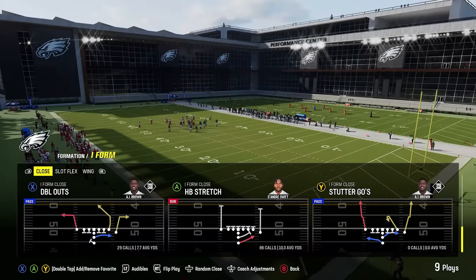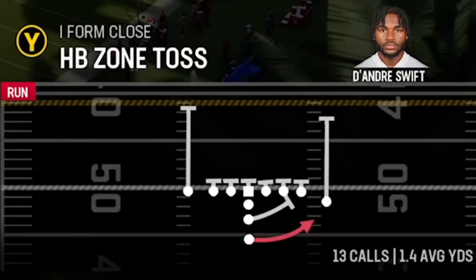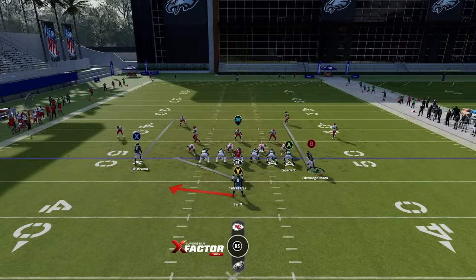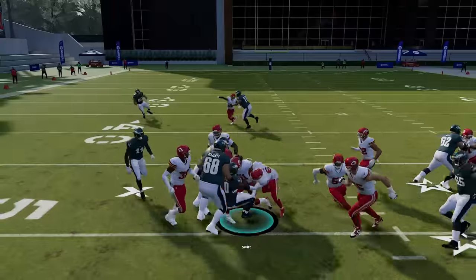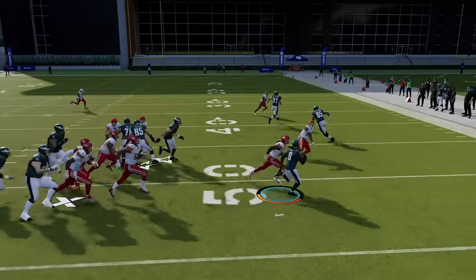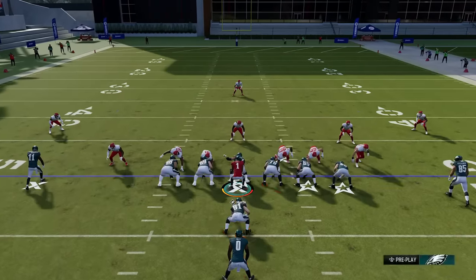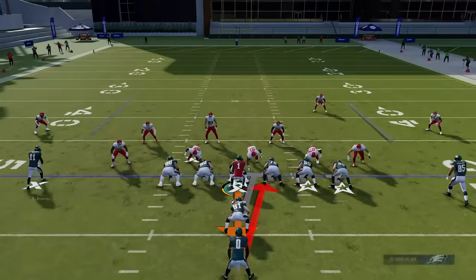If you have to worry about your opponent's read-and-react AI, I typically find it best to rotate between the stretch and zone weak and their replacements: the zone toss as a replacement for the halfback stretch, and the halfback iso as a replacement for the zone weak. I'll run the zone toss the exact same way — flip it and motion snap the tight end across. The zone toss is a decent run play but guys can shoot the gaps and it's not as consistent. The halfback iso is only good if you can find huge gaps right up the middle, but this entire formation run blocks really well for both inside and outside runs.